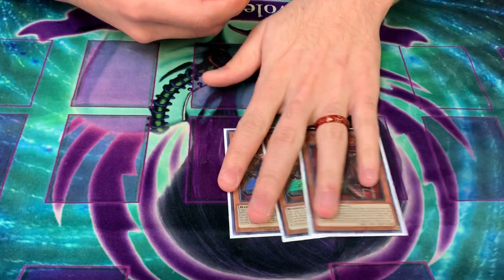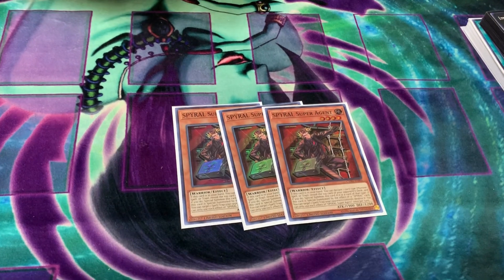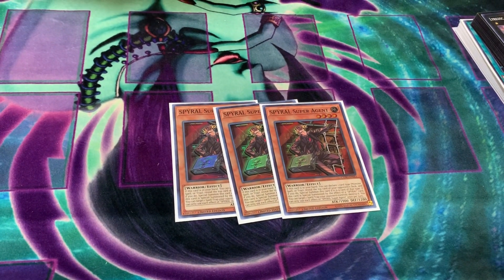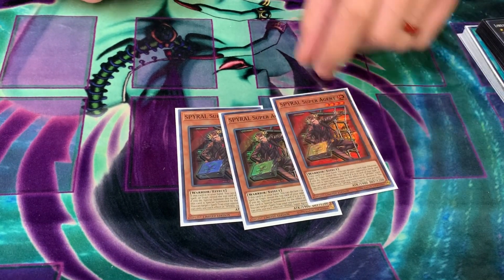I played three Super Agent — three, which is interesting. I built this deck to play around Droll as much as possible, and this is just an extender you can play that helps you get there without getting Droll & Lock Birded. He's really good against some of the back row decks — really good against Altergeist, really good against Subterror. That's why I decided to play three of him.